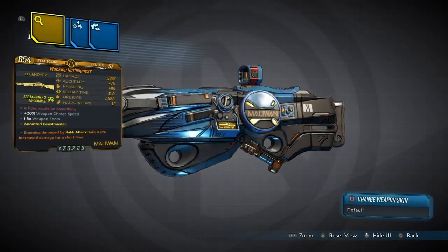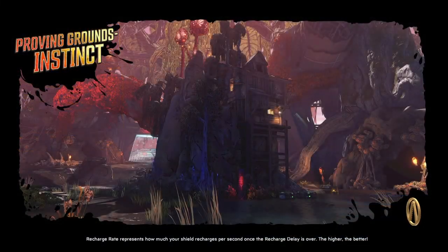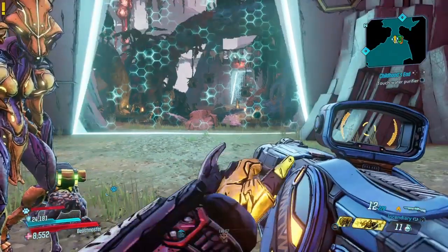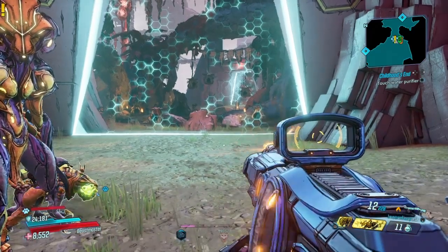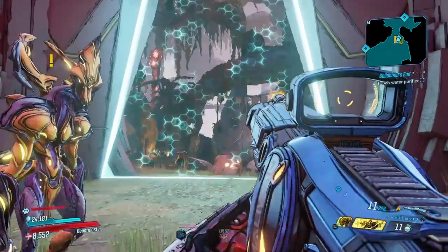Now that you have the weapon, how well does it perform in the endgame? We're going to head over to the Proving Ground of Instincts on Mayhem 04 to see how well this weapon performs. The Maliwan weapon can switch between radiation and incendiary, and this is a charge weapon — but thankfully we have extra charge speed.